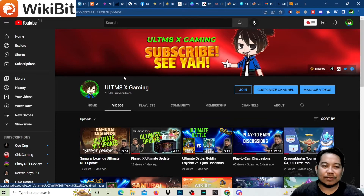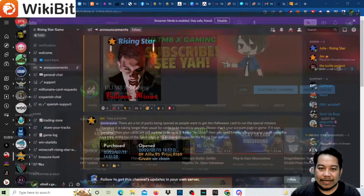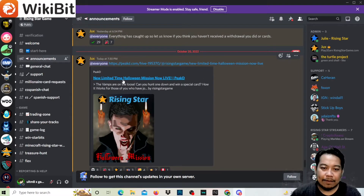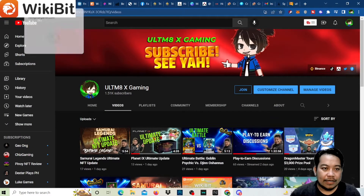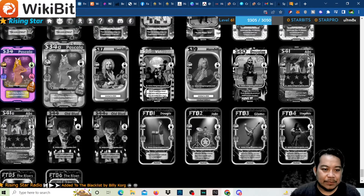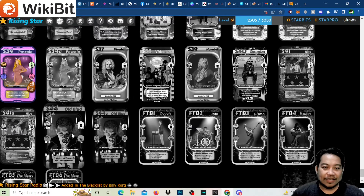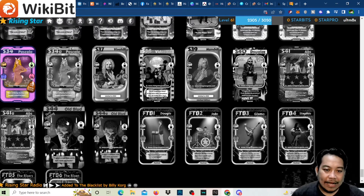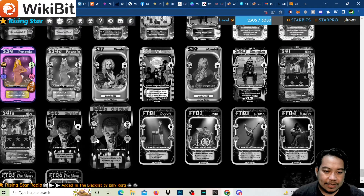Before we proceed, we're on the Discord and there's an announcement: the limited time Halloween mission is now live. We have this card called Old Blood in the game. You need 10 of these and combine them to get Old Blood, which is equivalent to 1000 skill and 1000 funds.